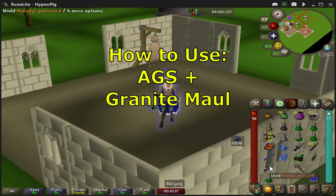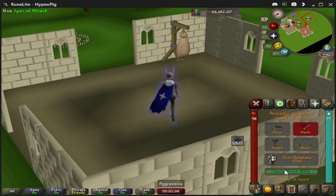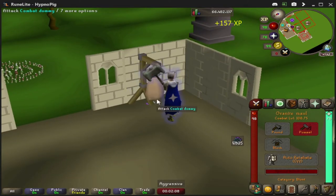Once you're comfortable with simple AGS specs, add a granite maul into the mix. Repeat the previous steps — sip your potion, wield your AGS, click your opponent — and while running over, turn on your spec and click piety. Then wait to see if you have a good XP drop, because if it's not a good XP drop you don't want to go for the granite maul — you'd be wasting your special attack, and it's better to save that second spec for another AGS. But if you did have a good hit, click the maul, click your special attack, and that's how you do it.